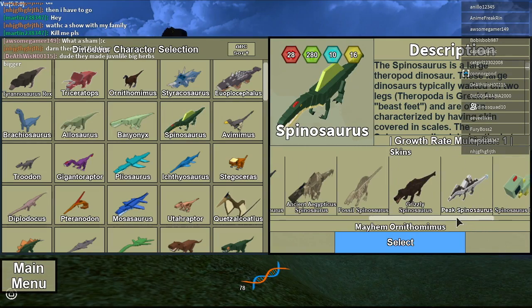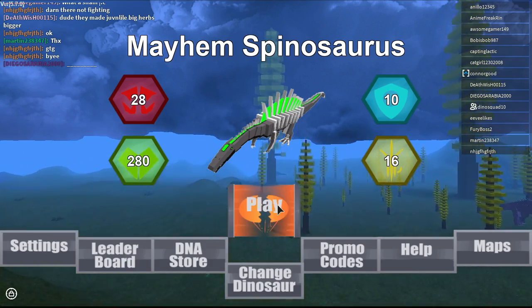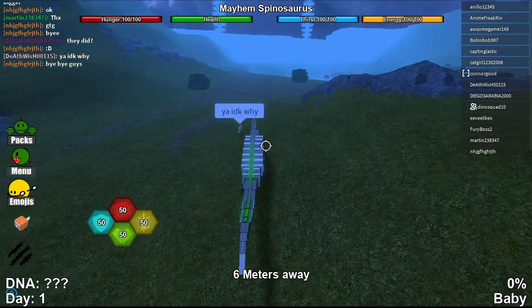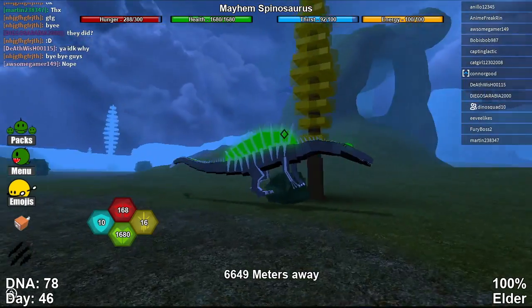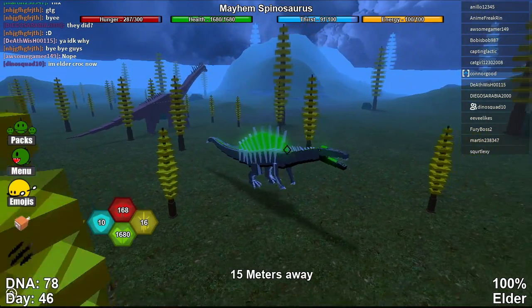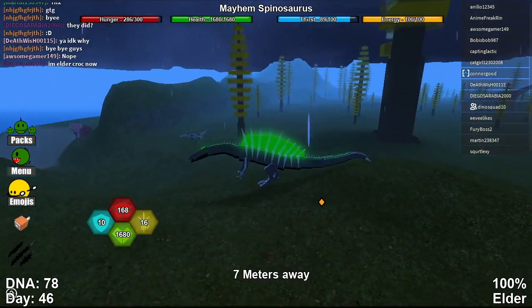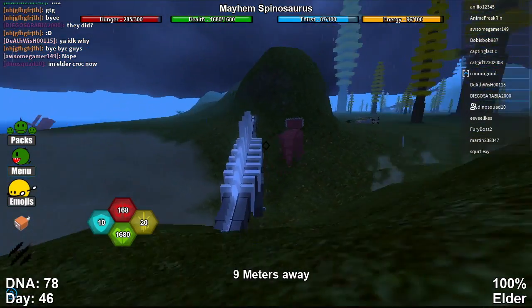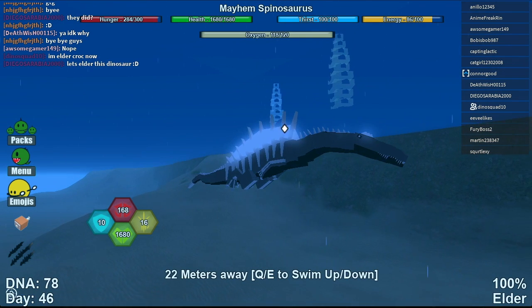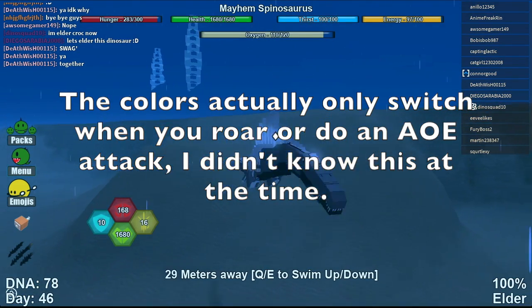On to the next mayhem — I believe it would be the Mayhem Spinosaurus, which is probably my favorite mayhem out of all of them, well, besides Mayhem Gojisaurs, that one looks really cool but I don't have it. Here's the Mayhem Spinosaurus. It's pretty cool, looks like I'm floating for some reason. It has a really nice attack animation, this thing goes decently fast, and it can swim, so that's a plus. It has a glowing tail, and I'm going to show you the swim animation that I really like. The roars are glitched currently. It has 120 oxygen. For all the mayhems, their colors switch every once in a while, which is really cool.